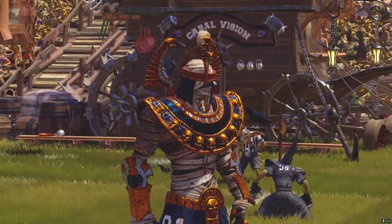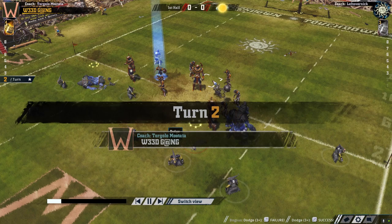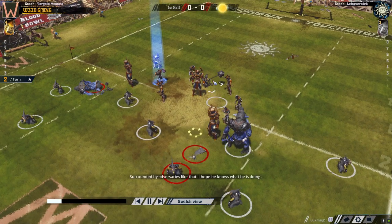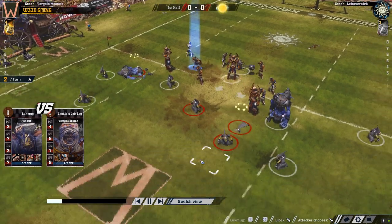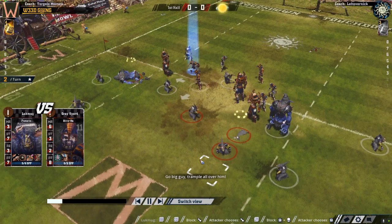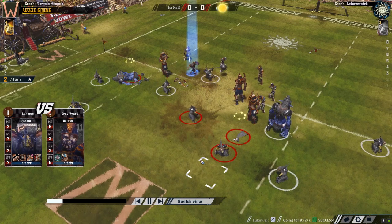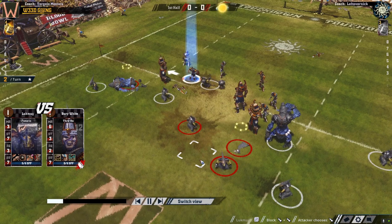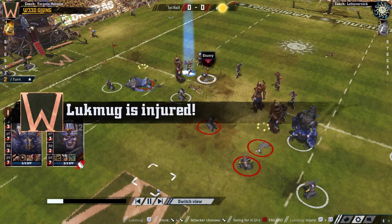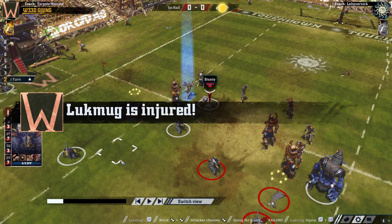Gets another hit with a mummy — just one stun. The fanatic moves, seeing if he can clear the way, and busts the cage open — very nice. Gets another hit on the blitzer. Hits the ball carrier — just a push, but now the ball carrier is outside the cage. Oh no — failed going for a roll. That's really unfortunate.